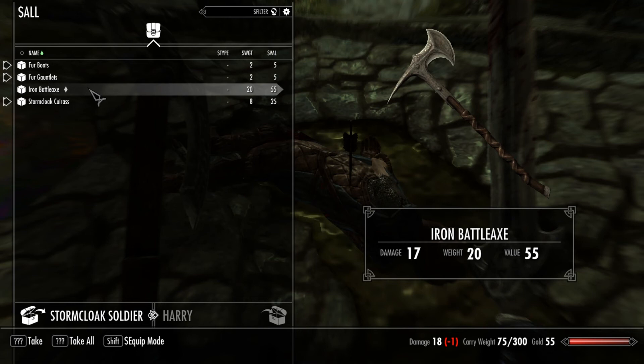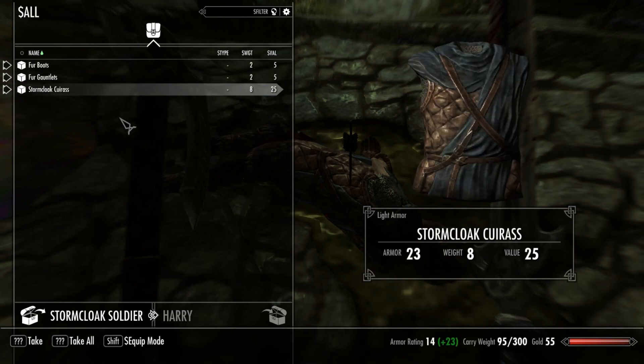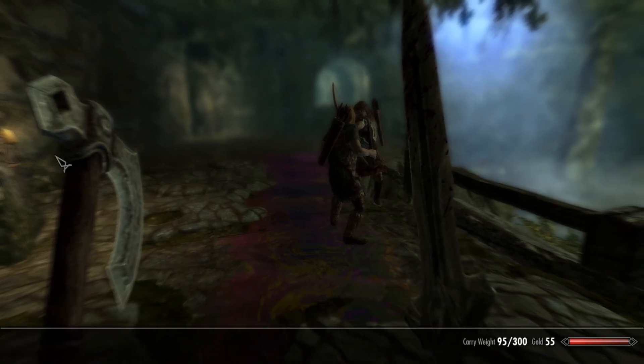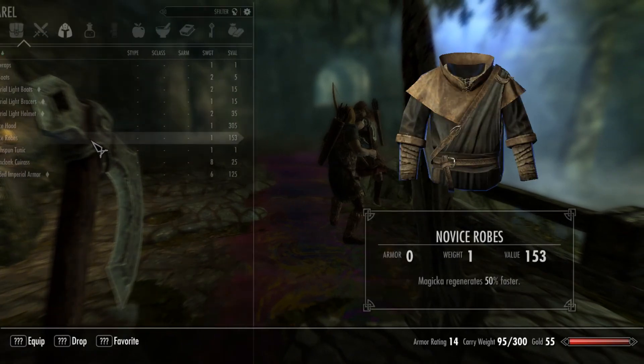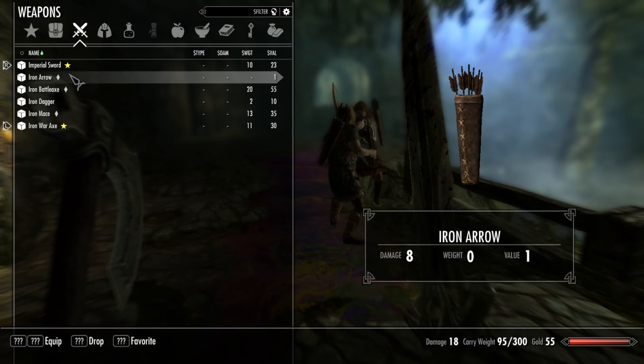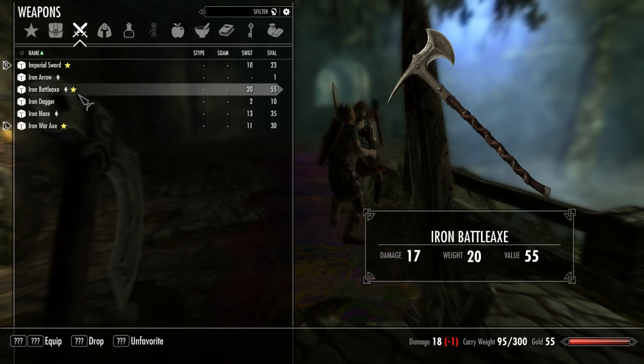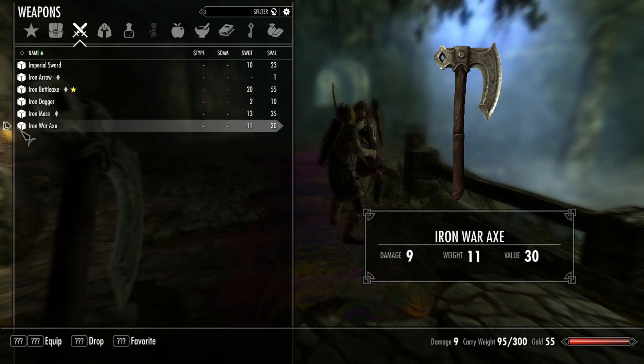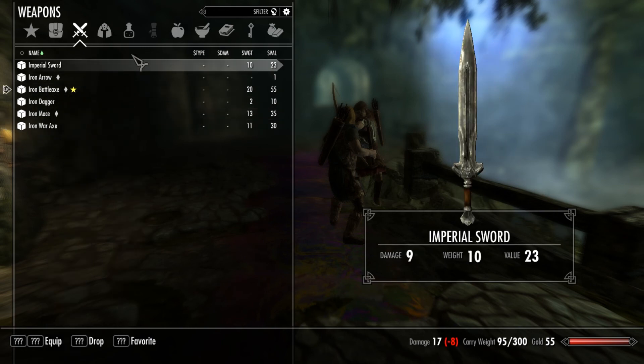Should I be the mage with a two-handed weapon? I kind of like that idea — like the mage has his big War Hammer or something that doubles as a staff. I kind of like that idea. Let me favorite the Iron Battle Axe and unfavorite the others. Alright, let's get this guy going.